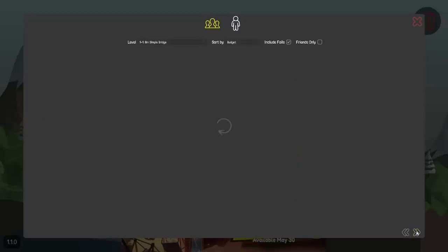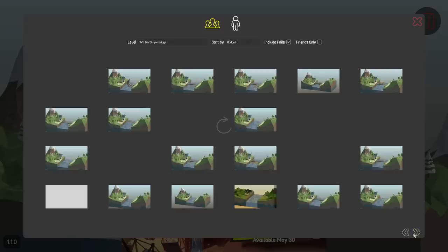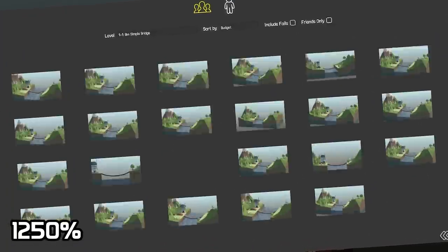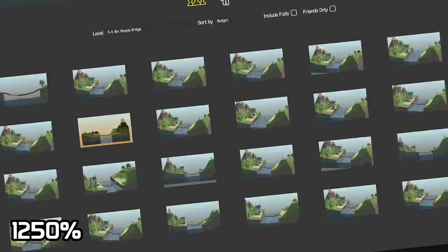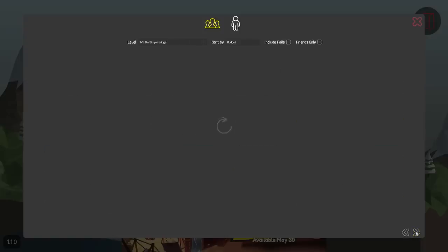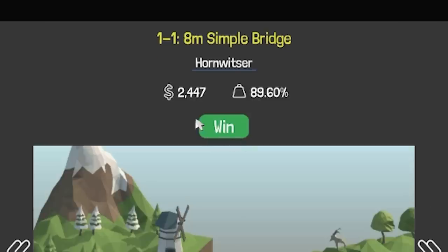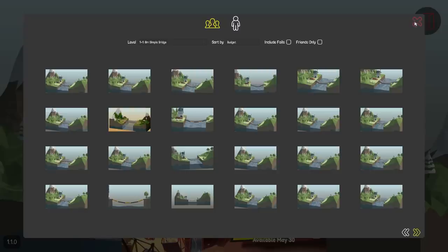If we want to sort by budget in this game, we can't actually go to the last page. We literally just have to click the bottom right arrow and let them all load, clicking through each page. I've been going through these for ages and we're still at the cheapest ones by far. Unfortunately, PolyBridge 1 is not very gallery-friendly.